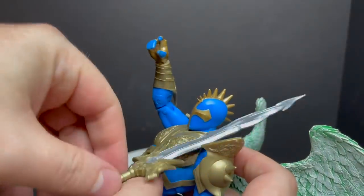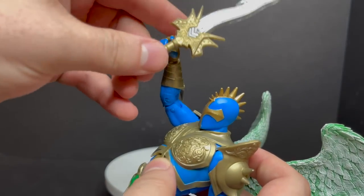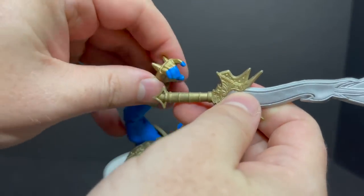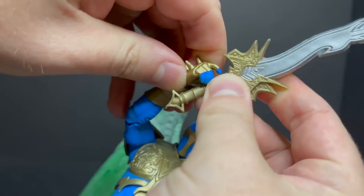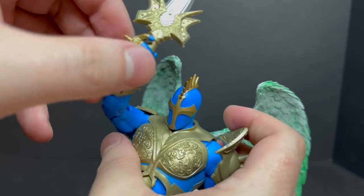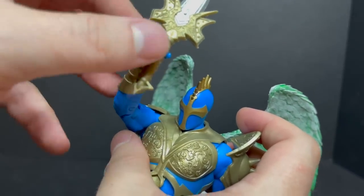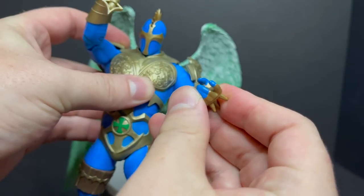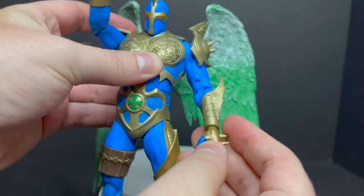When you want to use his sword, he has trigger-holding fingers on both hands. Extra hands — including a fist, maybe an energy blast — would have been really cool. The one thing I do like is that with the hand holding the sword up, it kind of looks like he's doing the whole He-Man thing. This other hand would look great doing an energy blast pose.